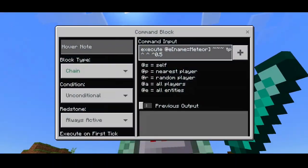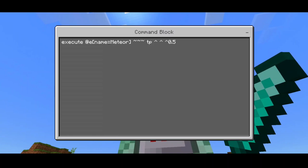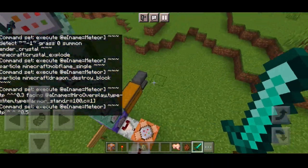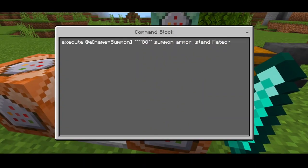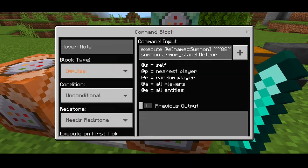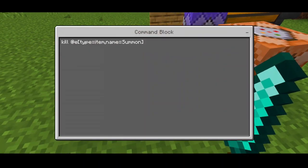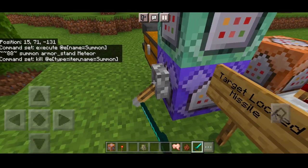For the last part: execute @e[name=meteor] ~~~ tp ~~~ 0.5 — chain, unconditional, always active. This is for the homing or seeking behavior — it will catch up to and seek any nearby target within radius 100. We also have a resistance particle command. The final command block executes: execute @e[name=meteor] ~~~ summon armor_stand meteor — this summons the armor stand renamed 'meteor' in midair. Then there's a redstone repeater followed by: kill @e[type=item,name=summon] — this kills the dropped item named 'summon' and summons the armor stand at 88 blocks above you.